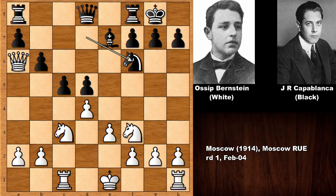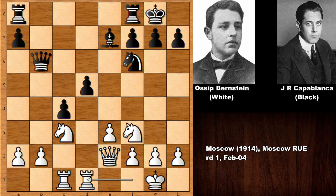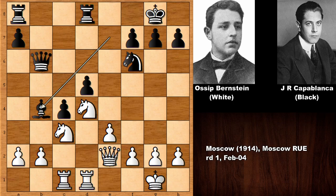Bishop takes on f6, knight takes on f6, capturing the pawn - we can say Capablanca has a better grip in the center. Castling and now queen out by Capablanca, hoping to exchange queens. If exchanging queens, black is going to capture back with the a-pawn, the a-file is open, cementing the position. Black has connected pawns, so Bernstein didn't want that - he retreats the queen and pushes the c-pawn. Rook slides over to d1 targeting the d-pawn, defending knight to d4, bishop out.